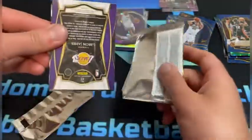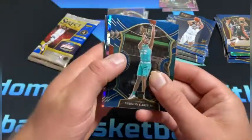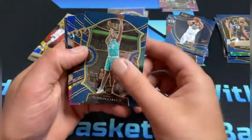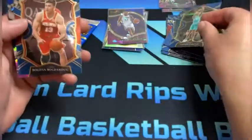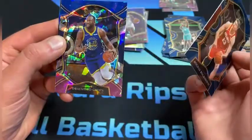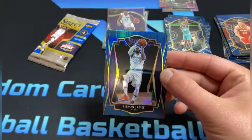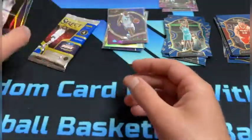Nothing too crazy yet. LeBron James on the back there. Vernon Carey Jr., Bogdan Bogdanovic, Draymond Green — and there's the LeBron. Nice clean looking LeBron. He isn't gonna get sleeved because I'm out of sleeves right now.